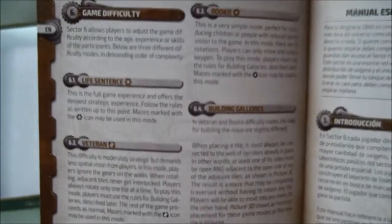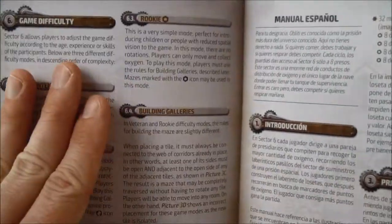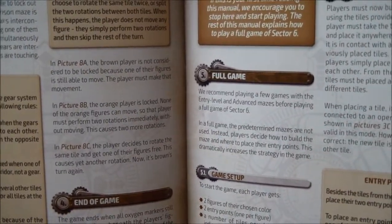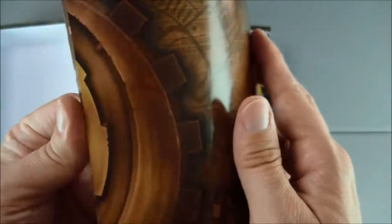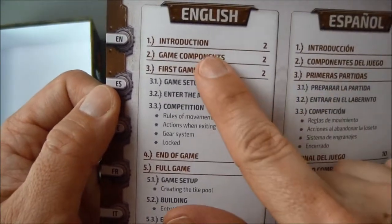Maybe some examples of some of the minis. Well, that was quick — we're already into another language. Does that mean game setup, enter the maze, building? So maybe only a few pages of rules. I'm going to keep going to make sure I don't have anything else. Yep, all of their languages. So we only have a few pages of rules, which means this probably won't be that complex.